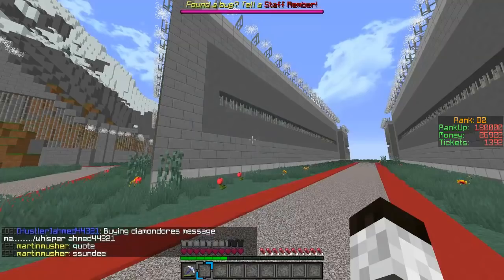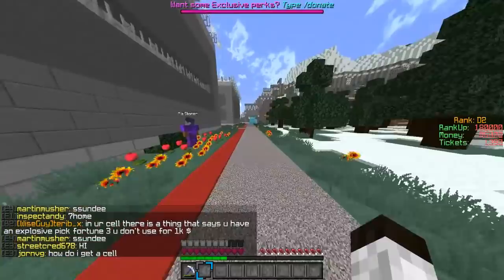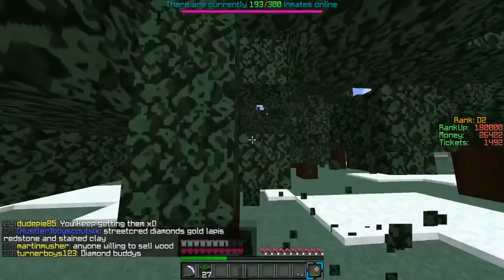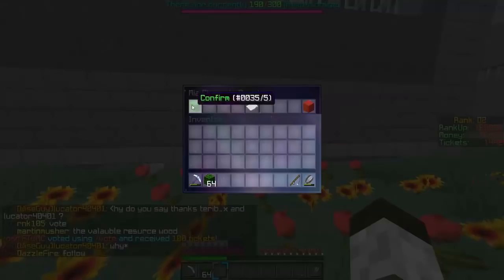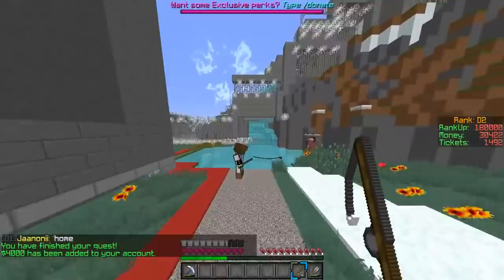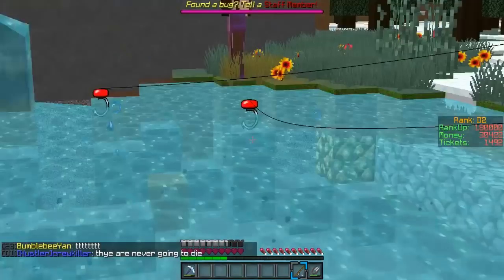I'm going to pause it here and get all the ingots and stuff I need for these quests. Right, so this is a much faster process — just keep hitting these leaves with the shears that I got. I had to buy the fishing rod though. So that's 64 leaves to give to this NPC — she needs the leaves.